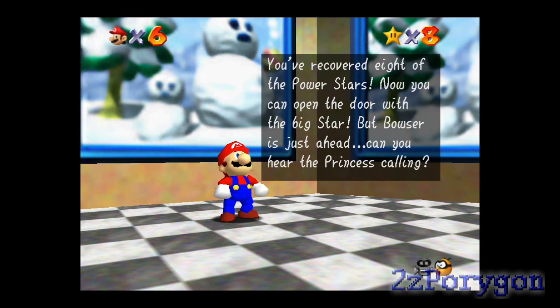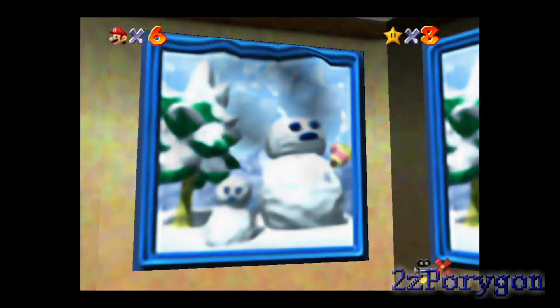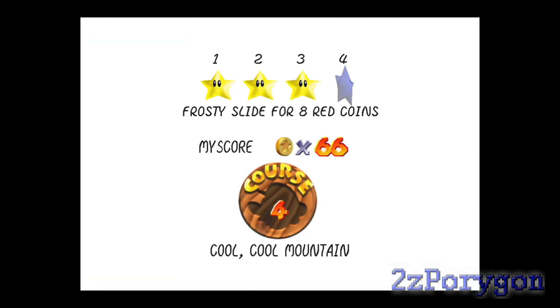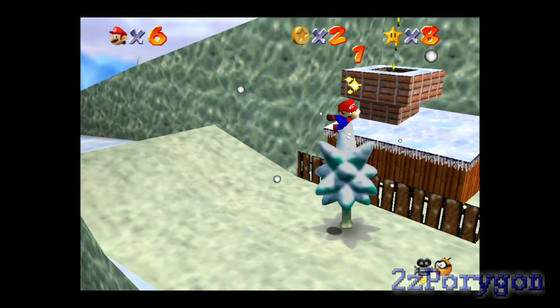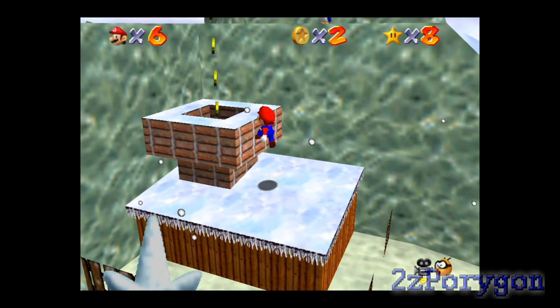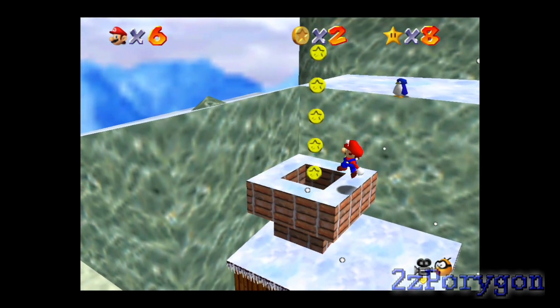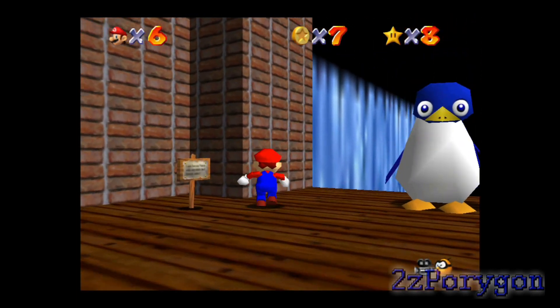When you get eight Power Stars, you can enter a big door that leads to the first Bowser challenge, which I'm not gonna do just yet. I gotta get eight red coins from this place, and I think I'm gonna do the 100 coin challenge too while I'm at it. As I mentioned before, the slide has a majority of the 100 coins, so I'm gonna go through there first.